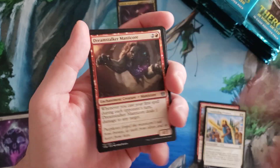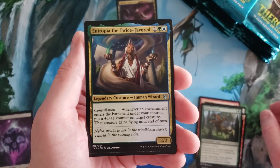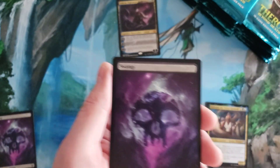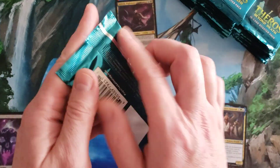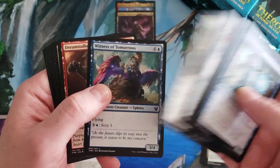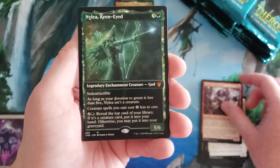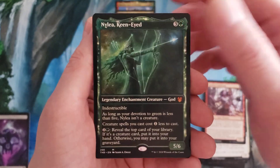We got Dreamstalker Manticore, Hydra's Growth, Eutopia the Twice-Favored, then Bronze-Hide Lion for our first regular rare, then a swampy and a nightmare. Nylea, Keen-Eyed in the constellation showcase version — that is our third mythic. And we got a mountain.